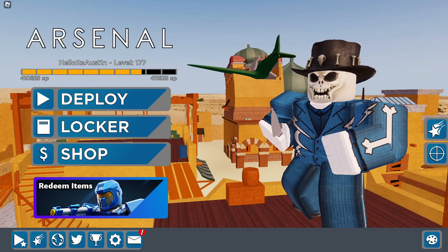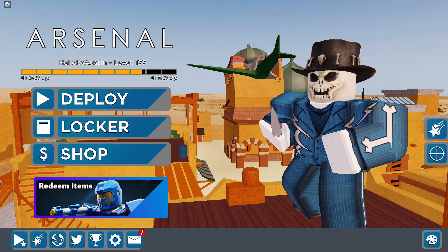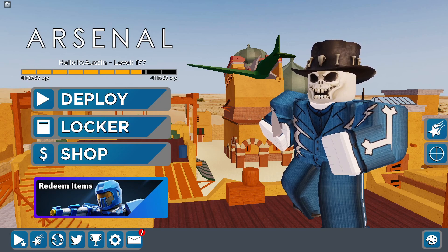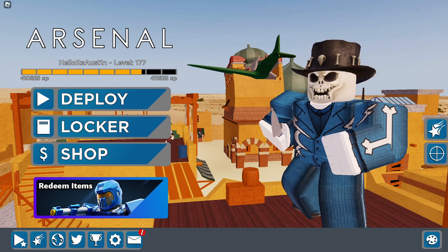Welcome everyone, today we're going to be going over all the working codes inside of Arsenal. Before we get into it, check out my website findercodes.cc — it's the first link in the description box down below as well as the pinned comment. You can go to this website to find all the working Roblox codes for tons of your favorite Roblox games. It's super easy, it's free, and it's super simple.